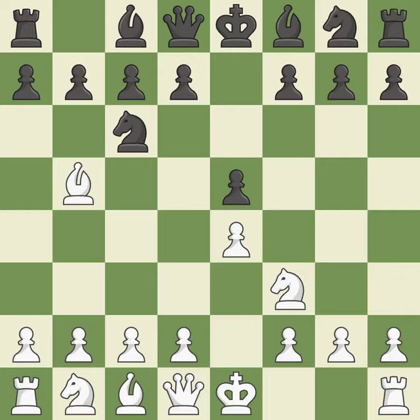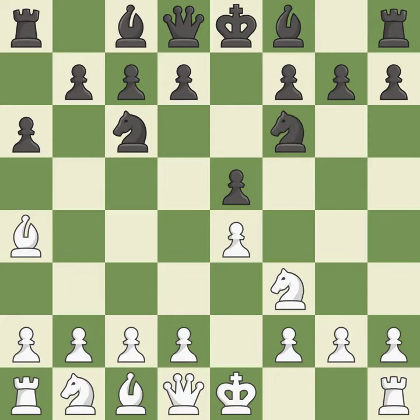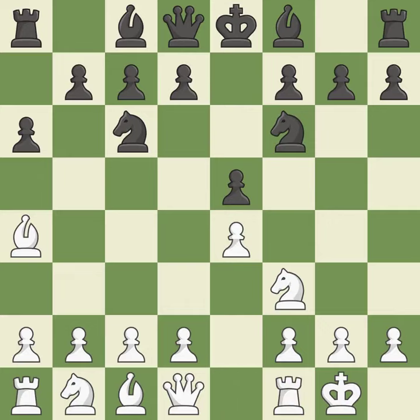The Rui Lopez opening develops the bishop to immediately attack the knight on c6, the lone defender of the e5 pawn. a6 forces the bishop to choose between exchanging and withdrawing. Ba4 safely retreats the bishop while keeping pressure on the knight. nf6 attacks the undefended e4 pawn and develops the knight at the same time. Castling gets the king out of the center and prepares to develop the rook to e1.